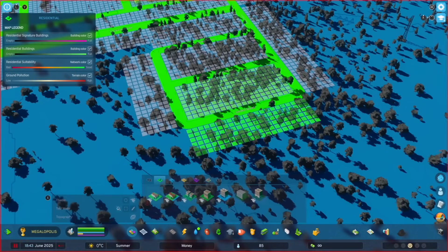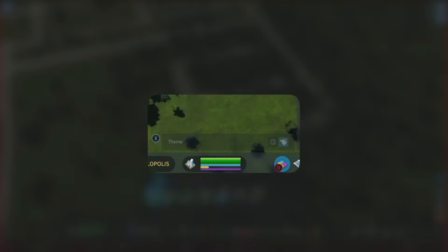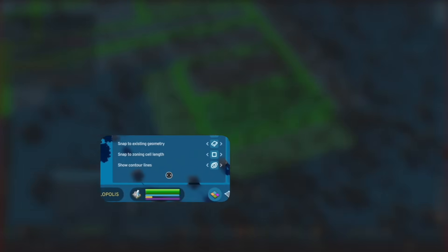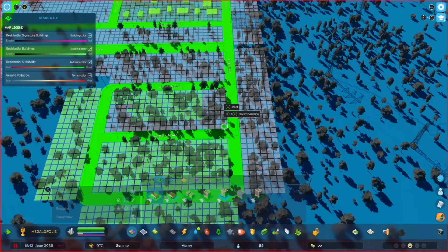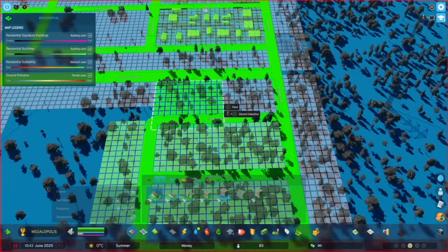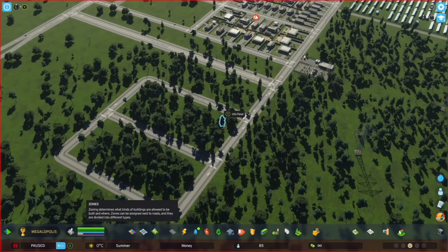Zoning with a controller is surprisingly fast once you learn the two main tools. The fill tool is probably going to be your best friend — it lets you instantly zone a huge area between roads with a single click. For most of your residential and commercial areas, this is the tool you'll use. For more precise control, you can switch to the marquee tool, which lets you draw a box to specific areas — perfect for when you need to fit a small commercial strip into a specific spot.